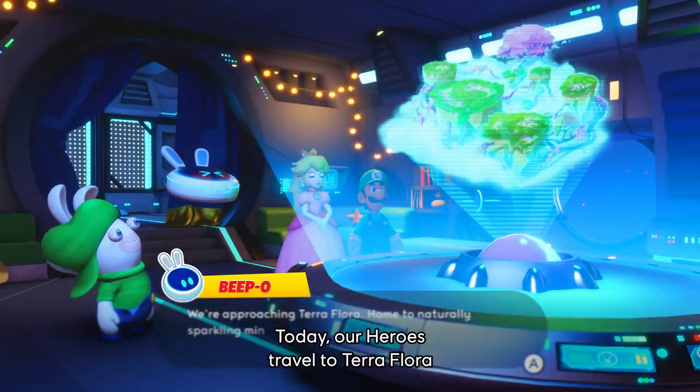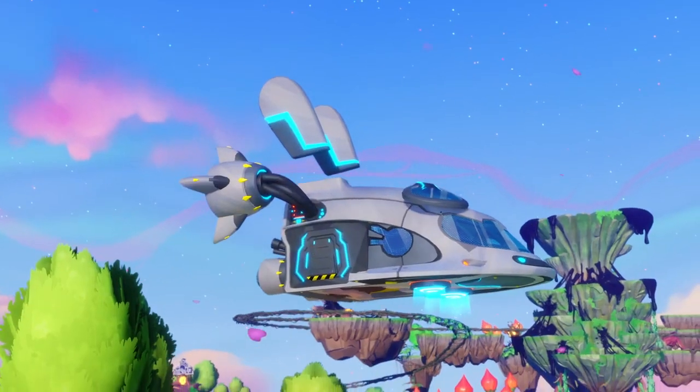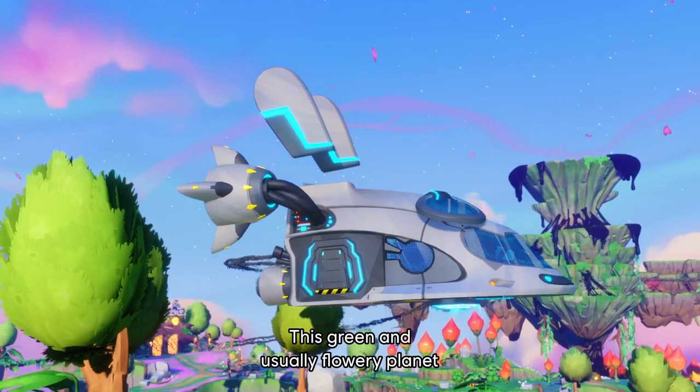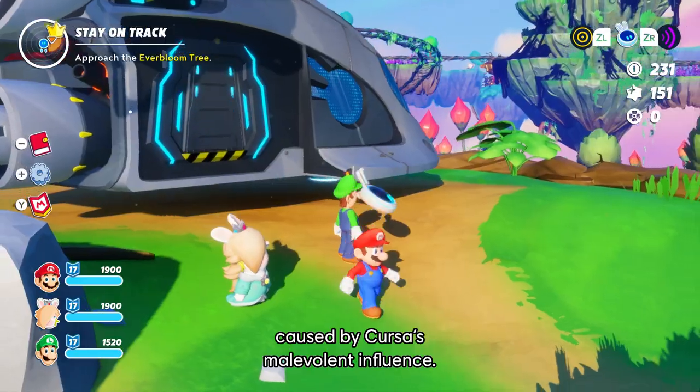Today, our heroes travel to Terra Flora in their quest to save the Sparks. This green and usually flowery planet is struck by a drought, caused by Cursa's malevolent influence.